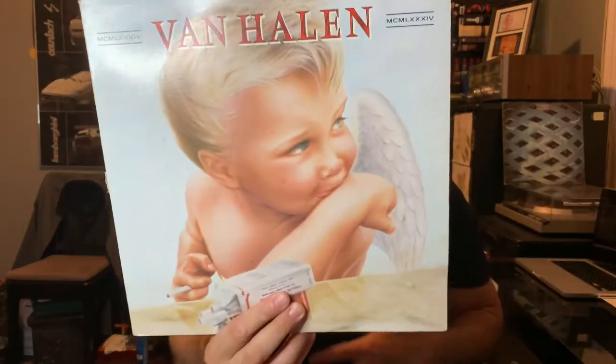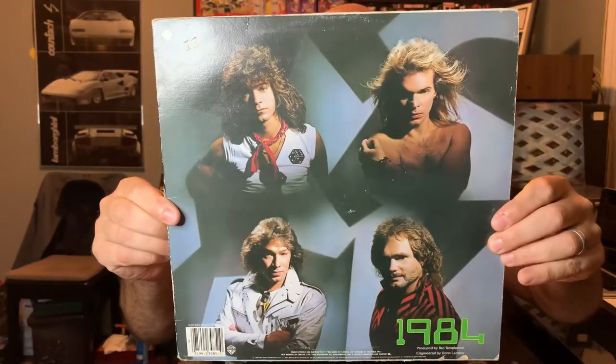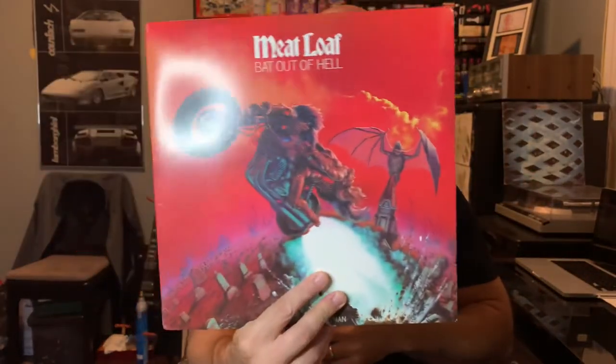Got a couple of vinyl records — they're doubles, but I think they're upgrades. I'd have to double-check. First one is 1984 by the Bangles — nice clean cover on it. Then one of my favorite album covers: Meat Loaf's Bat Out of Hell, which should also be a nice upgrade with a really clean cover.